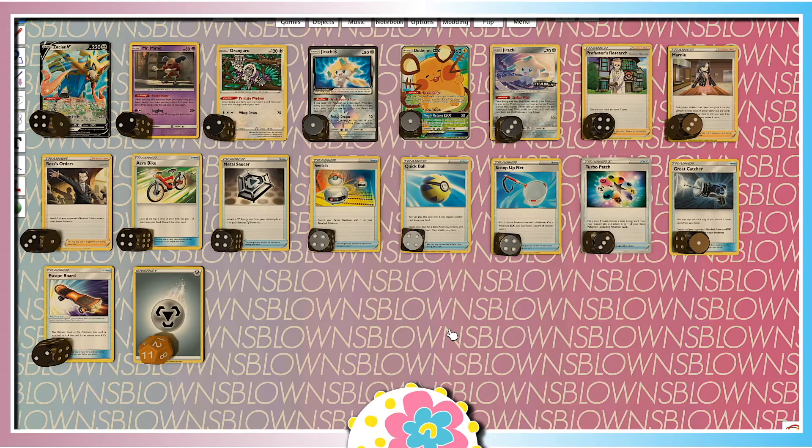That being said, our format that I'm looking at consists of Cenoscourge VMAX, Eternatus VMAX, Baby Blacephalon, VikaVolt V, and some Control variants. This might do okay against Control. I still need to test that a little bit more, and VikaVolt. It's just, can we still use the combo and kind of get ahead of our opponent before they item lock us, or before they ruin us? I mean, I think Control's probably fine, because they're not stopping us from playing items. VikaVolt might be difficult.